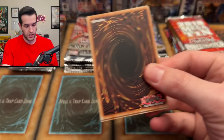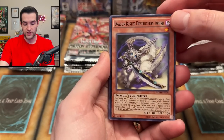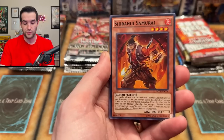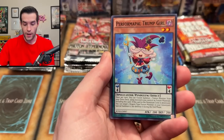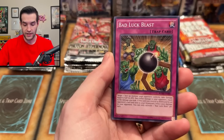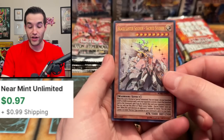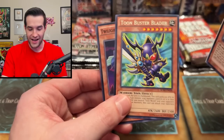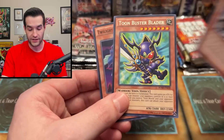Back to the secret rare pile with Breakers of Shadow. Will we get a Buster Blader card? We got Dragon Buster Destruction Sword — a Buster Blader card — Shiranui Samurai, Formal Pal Trump Girl, Draco Face-Off, Everysamurai Magnet, Bad Luck Blast, Black Luster Soldier Sacred Soldier as an ultra rare, and then Buster Blader the Dragon Destroyer — that might actually be a dollar or two.